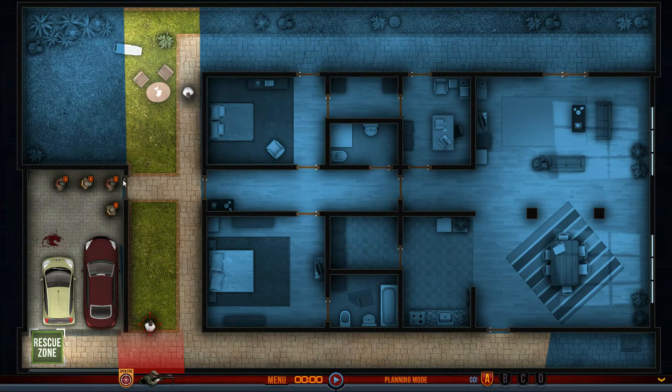Conveniently, we have four breaching charges. We won't be able to stack up on that one initially though. On Alpha, this guy is gonna go all the way to this door and plant a breaching charge, then hold on Bravo. This guy's gonna come right behind him and go all the way to this one — not quite as far — hold here, plant a breaching charge, and hold for Bravo.